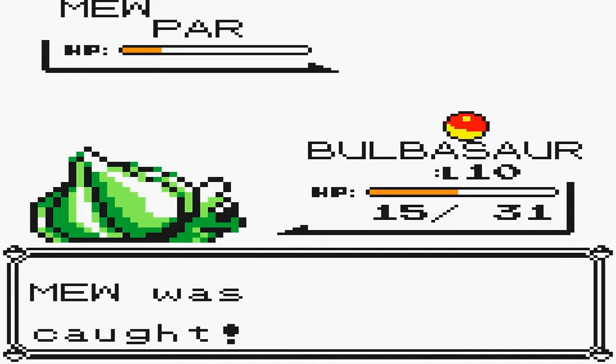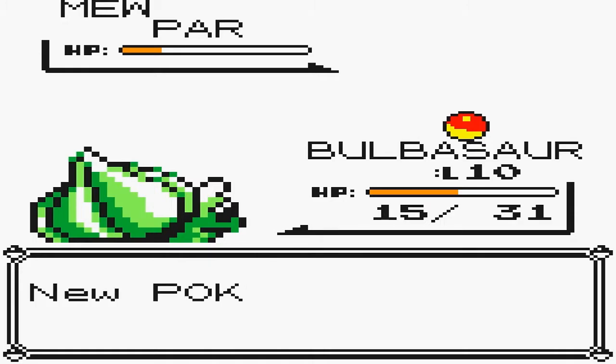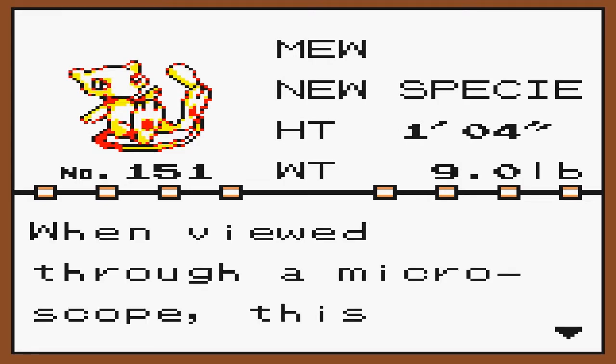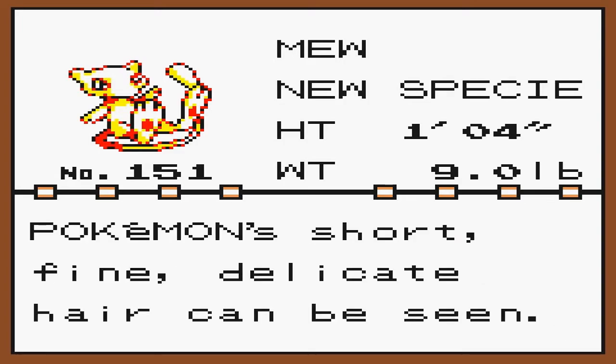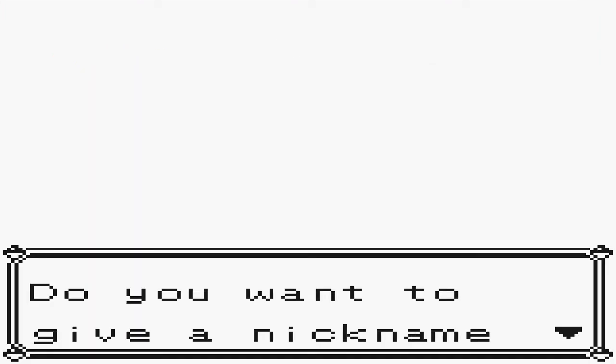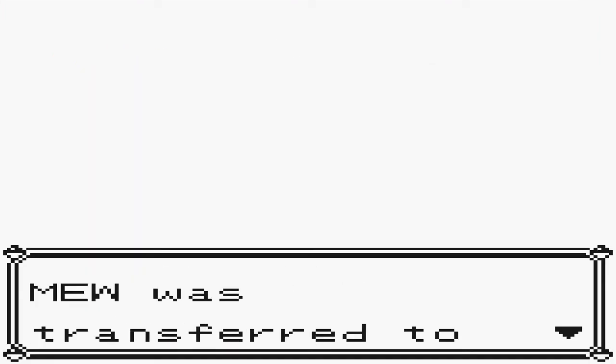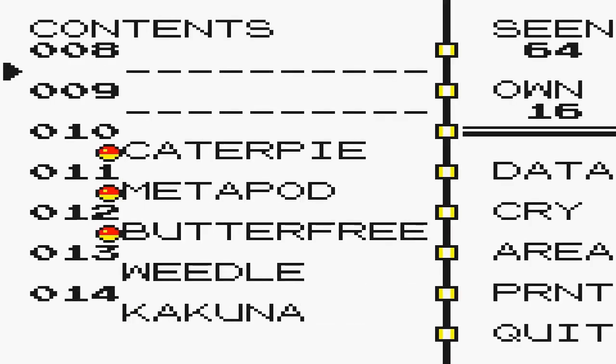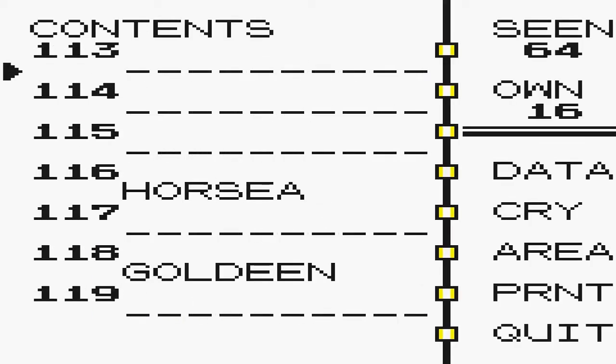Wow, that was easy! Okay, so we got Mew. How lovely. Mew, the New Species Pokemon - height 1.4 feet, weight 9 pounds. When viewed through a microscope, this Pokemon's short, fine, delicate hair can be seen. Do you want to give a nickname to Mew? No. Mew was transferred to Bill's PC. Okay, so we got Mew - he's added to the Dex and everything.